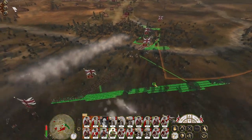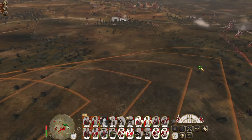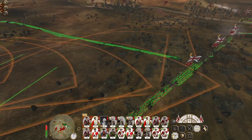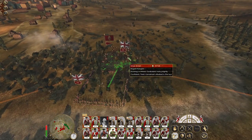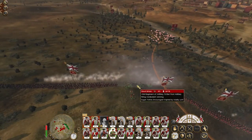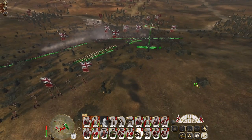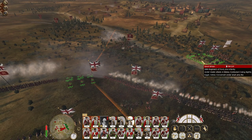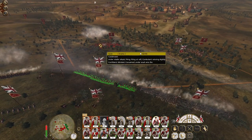You guys drop into square; you guys try to run the other side of the square. Let's advance my line up like so. Come on Rogers Rangers, get into the protection of the square. Canister shot the carabinier. Rogers Rangers, continue to run — we can advance and push the artillery back. The 18th have opened fire. You guys might face that way; you guys attack the carabinier.